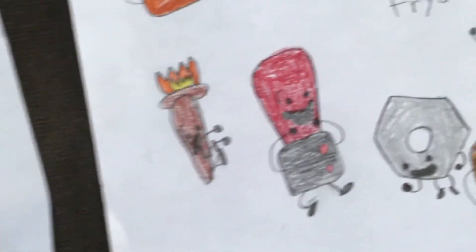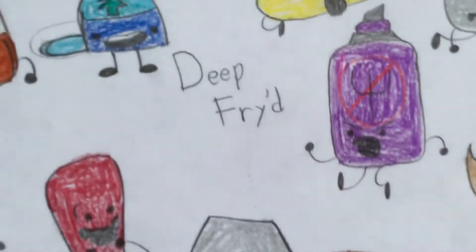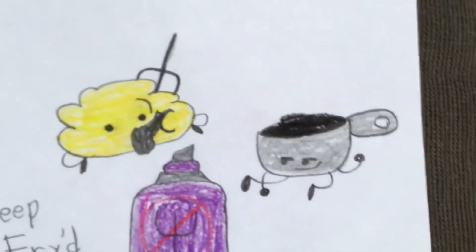And then the team over here is Team Deep Fried. And then we have Google Home, Cap, Torch, Lifesaver, Nuts, Trigger Chest, Shovel, Fork Repellet, and Pot.